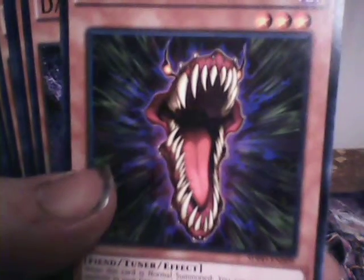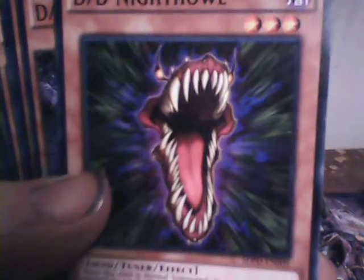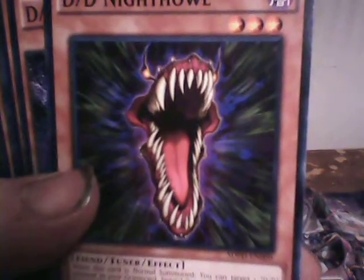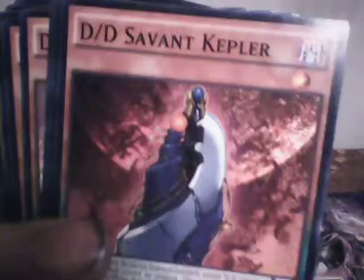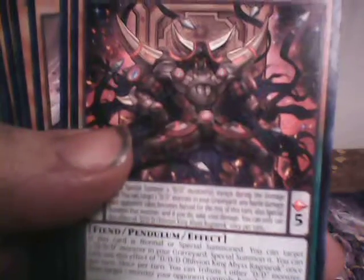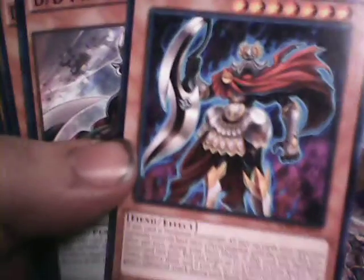You're not seeing things — that is basically him, just the head. Then we've got DD Servant Gallvid, DD Servant Kepler, which is a level 1 with scale 10. Triple D Oblivion King Abyss Ragnarok, which is also a pendulum. Triple D Supreme King Kaiser. DD Proud Ogre.